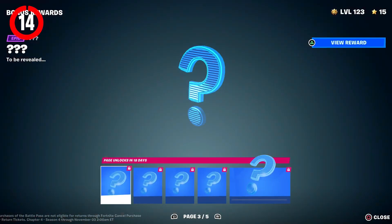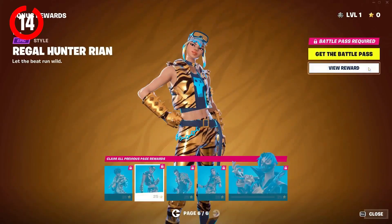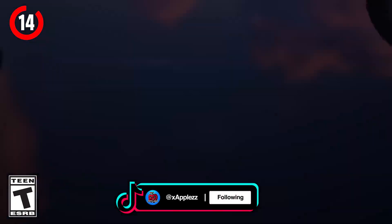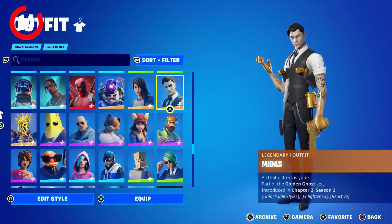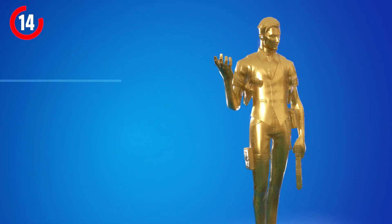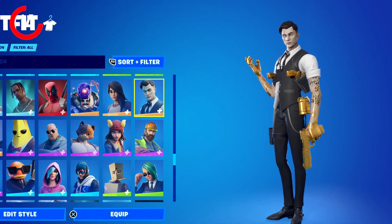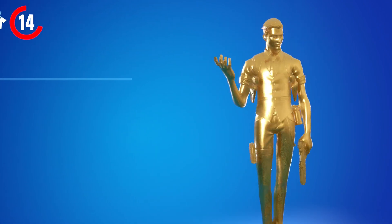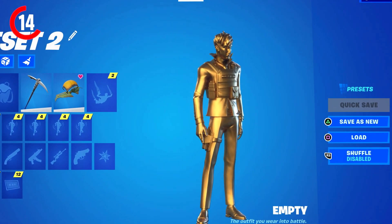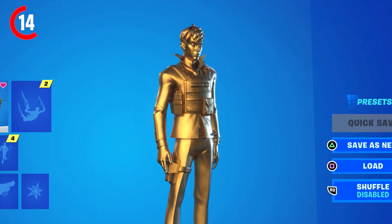We have all of the bonus styles for this season — we get three pages of different styles for each skin. With this season being very similar to Chapter 2 Season 2, and the enlightened styles for that season being fully gold, I imagine we'll be getting a golden page for the skins, which would be so sick. I love the original gold skins and this season would be a perfect opportunity to add them back. Starting off with a golden Nolan Chance skin — this is actually one of my favorite battle pass skins.